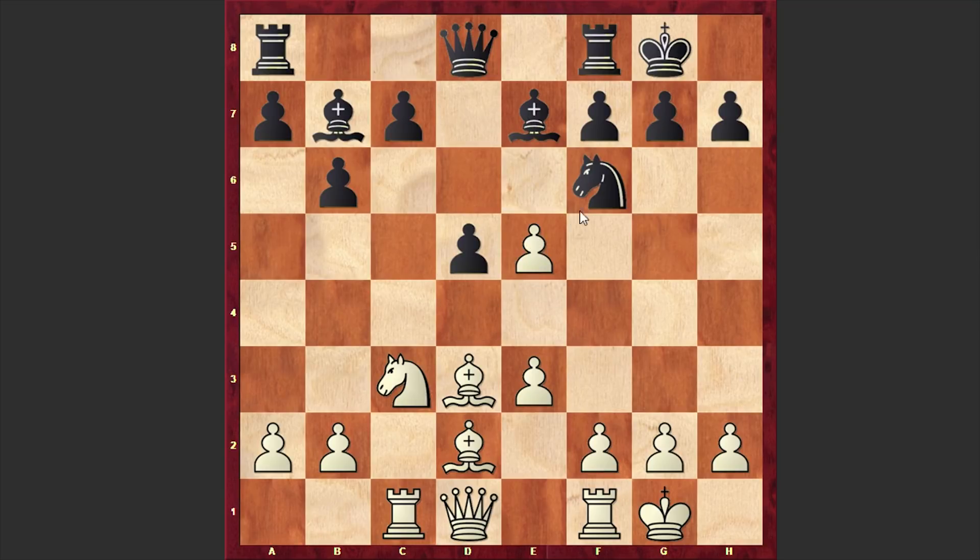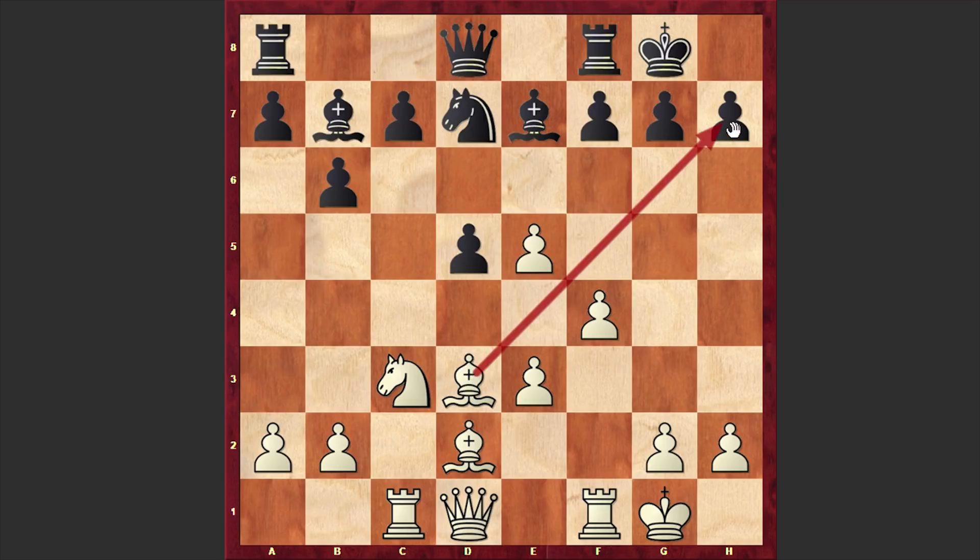Let's take a look at the position. White has a massive pawn structure and if he can push it forward and make use of it, Black can face serious problems. Also, White has a nice attacking bishop on d3 and has a nice potential of switching into attack with the queen and the rook. If White can bring these ideas to life, then victory is just a matter of moves.